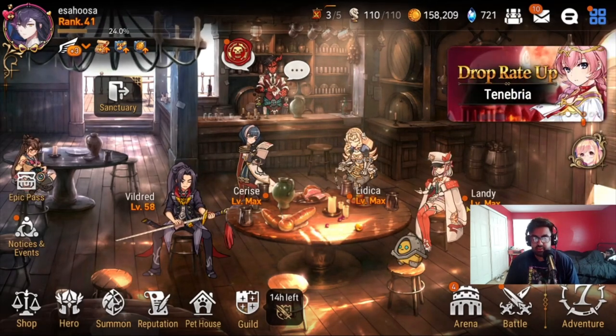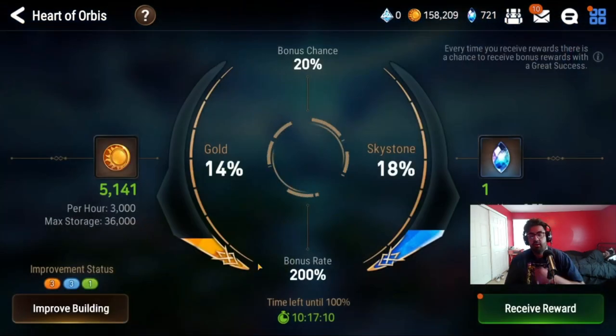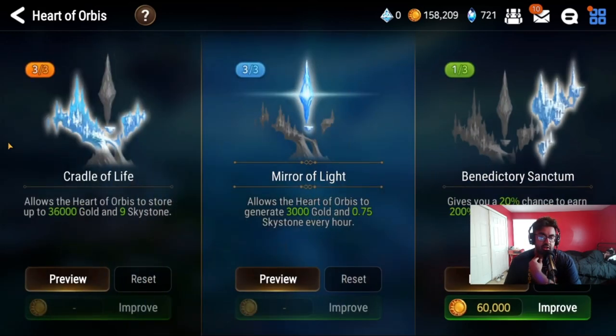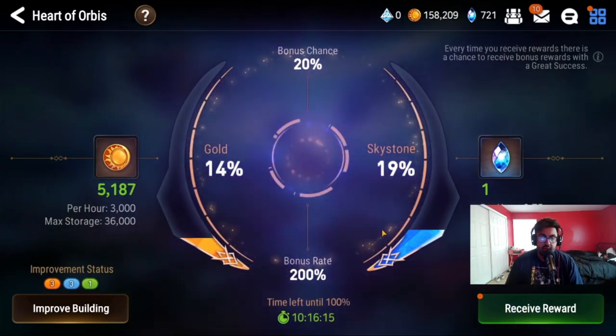Now let's go to Sanctuary. Once you're playing through adventure, you unlock Sanctuary. The main thing to focus on is the Heart of Orbis, which is how you get your passive sky stones and gold income. The middle building generates 3000 gold and 0.75 sky stones every hour, so upgrading it increases your income. Upgrading storage allows you to hold more gold and sky stones. Also get the Benedictory Sanctum because you have a chance to get 200% additional rewards — sometimes up to 15 sky stones at once. This is your passive income, just let it build up.